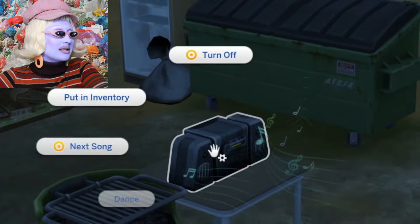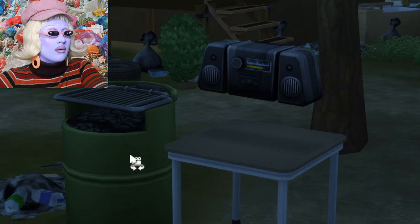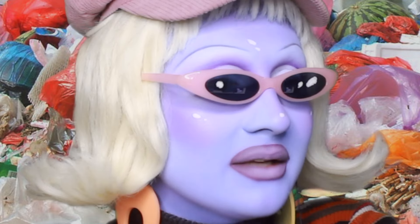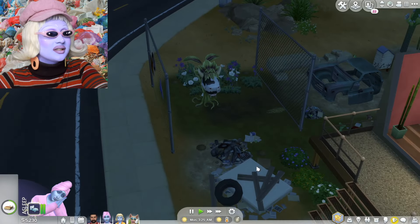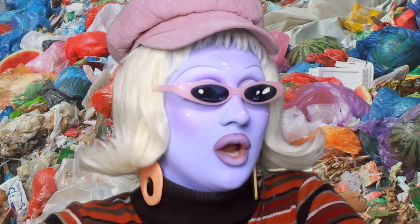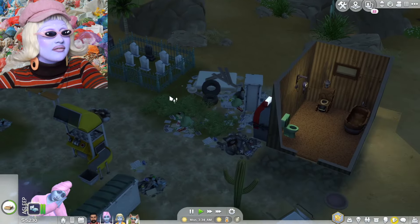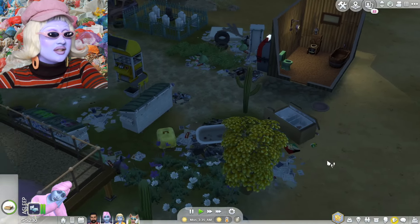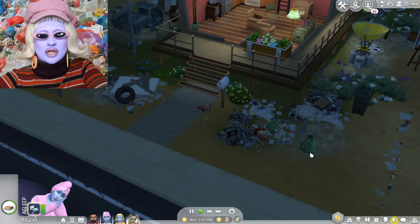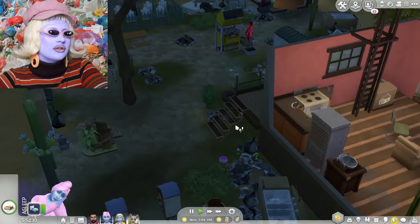No thank you to wasting my electricity — ghosts need to stop possessing my gorgeous stereo. We do have strawberry plants all around, but the strawberry plants have disappeared — that's a glitch. There are lots of glitches going on in Eco Lifestyle; I'm not happy about it. We actually had loads of lovely strawberry plants everywhere, but for some odd reason they have disappeared since the updates. My game has been glitching out like crazy.